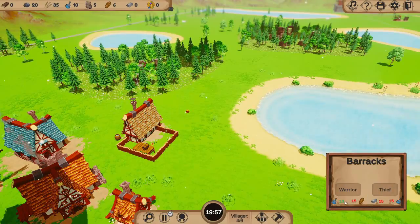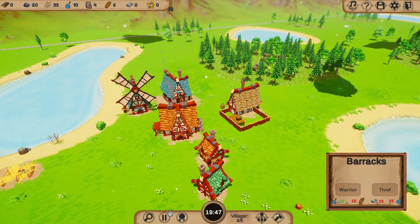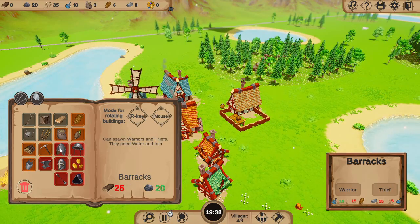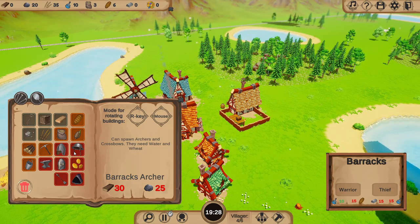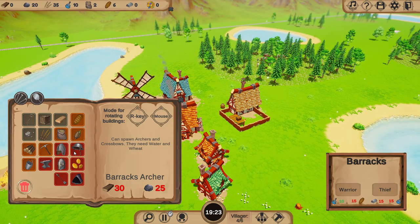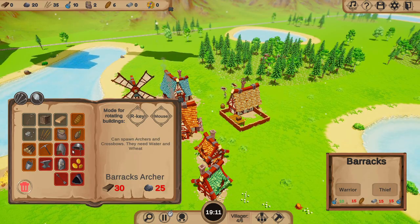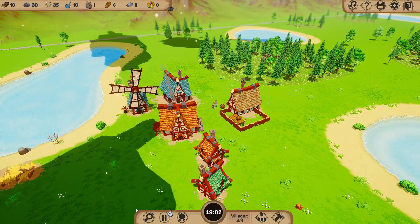I'm going to set a rally point here. So we've got a warrior and a thief — warriors cost 10 water and 15 bread. We could also look at getting towers. Can we make archers? Let's have a look — archers need water and wheat. The spawn warriors and thieves need water. Maybe we want archers then — archers might be quite interesting. We'll try and get the archer building up before the attack.